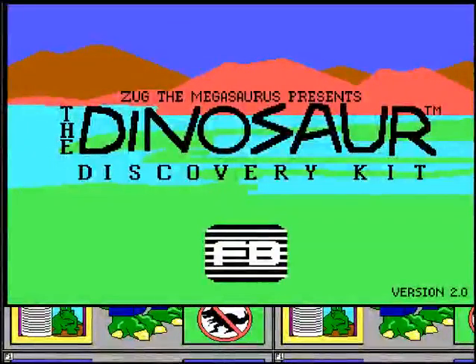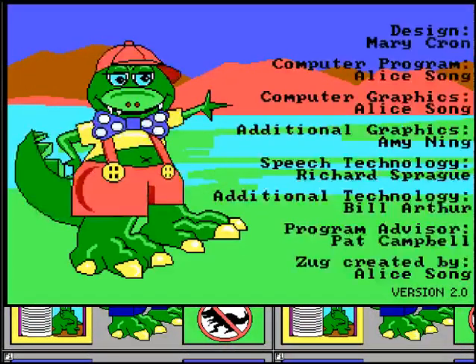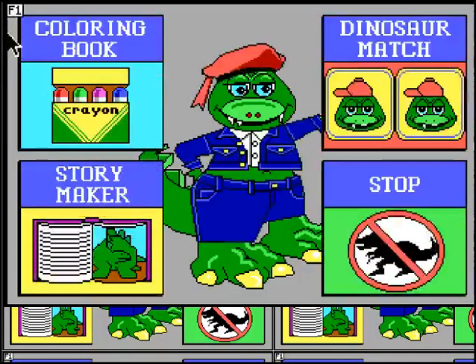Ahoy everyone and welcome to Zugg the Megasaurus presents the Dinosaur Discovery Kit. Now this was kind of my first ever video game. As you can see it's very basic — it's got four options here on the screen: coloring book, dinosaur match, story maker, and stop. I think it just means quit. I think they just wanted to use the stop sign with the T-Rex in it.